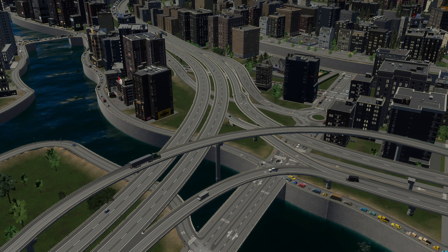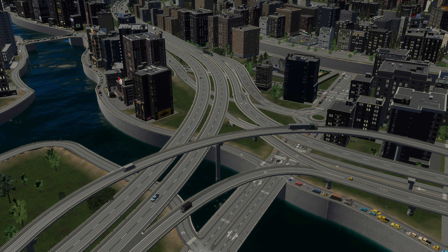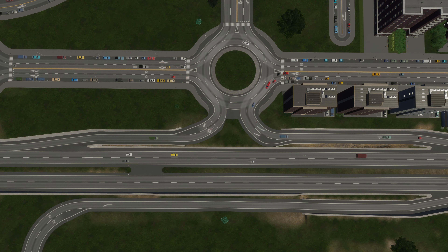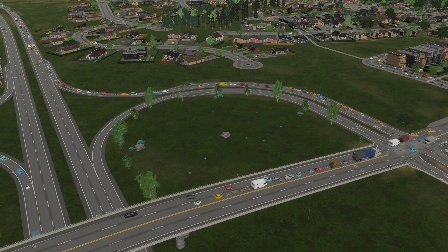Tip four is to try being a little more confident and creative in building some custom junctions and interchanges. It doesn't have to be anything crazy — just try adding a few dedicated turning lanes and roads linking into your city. Even if it's just an extra way in or out, it's good to have multiple options for traffic to take to get back on or off the highway, instead of just using one or two, which you'll definitely find traffic problems with at some point.